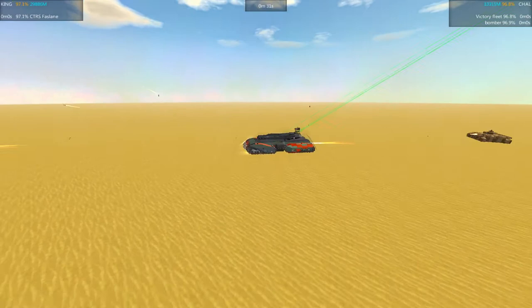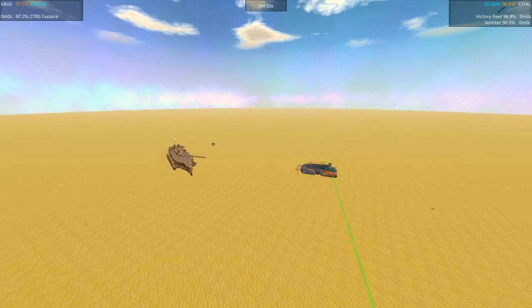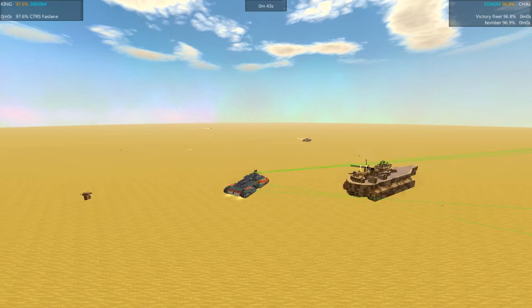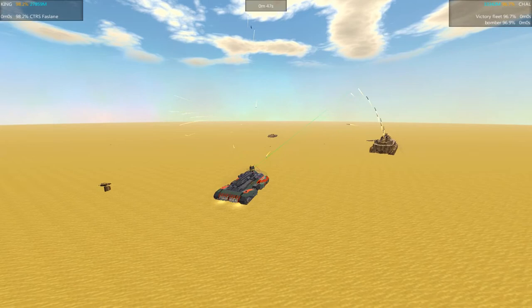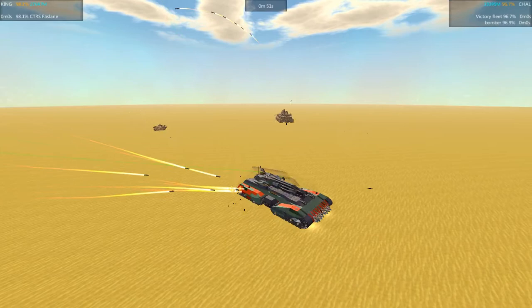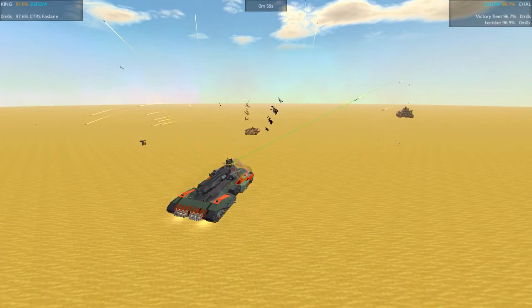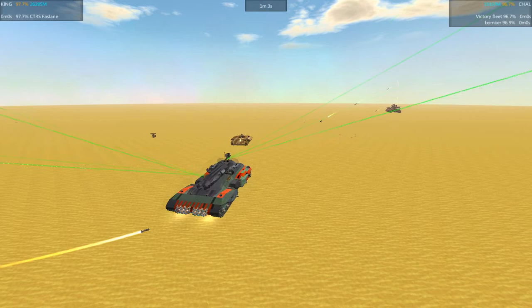That's rounds into the back of the Fastlane. I'm amazed — both of these entries at 97%, putting out a lot of knockouts, and still having that much health a minute in is pretty incredible. I thought this would be over in seconds. Wasn't really sure who was going to come out on top, but I didn't think it would last more than 30 seconds. Looks like the Fastlane is in a little trouble — it's slow to turn, trying to get some distance. It's at 97.7 where the Victory Fleet is at 96.7.